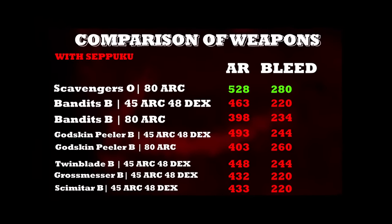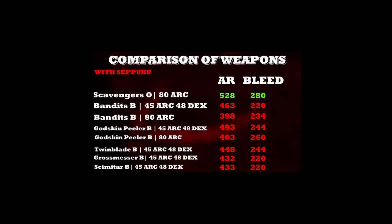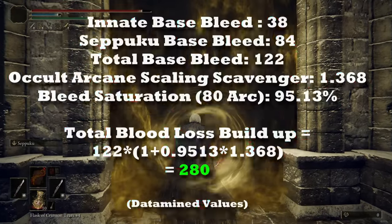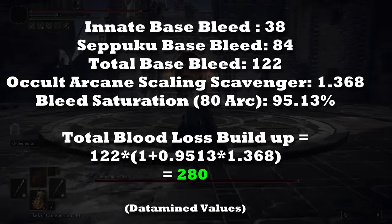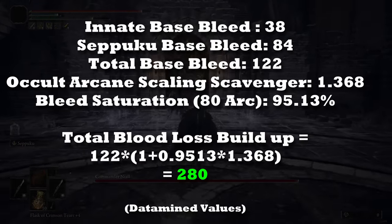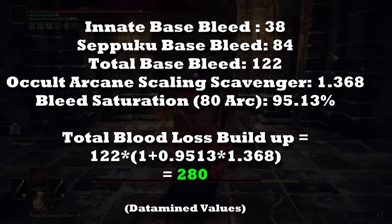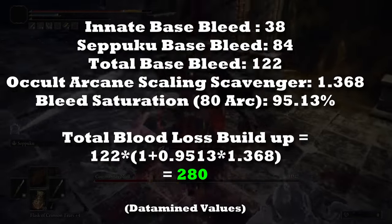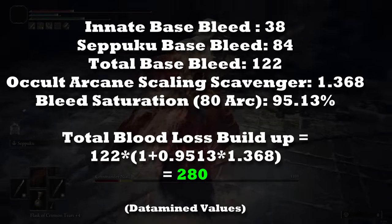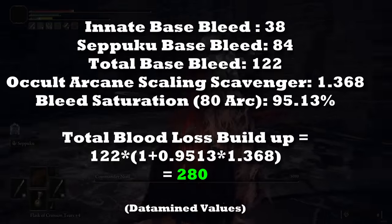The reason why the Scavenger's with occult affinity does so well is because scaled blood loss build-up is much higher for the Scavenger's Curved Sword, due to Seppuku's additional insane blood loss build-up in combination with the higher arcane bleed scaling on an occult weapon, which results in an overall value that is much higher. What all of this boils down to is that the Scavenger's Curved Sword is the definitive winner.